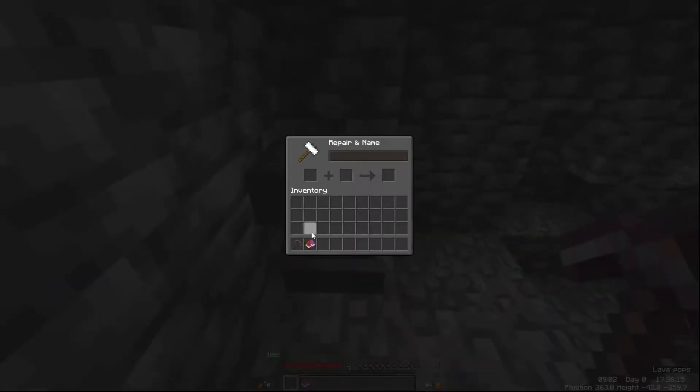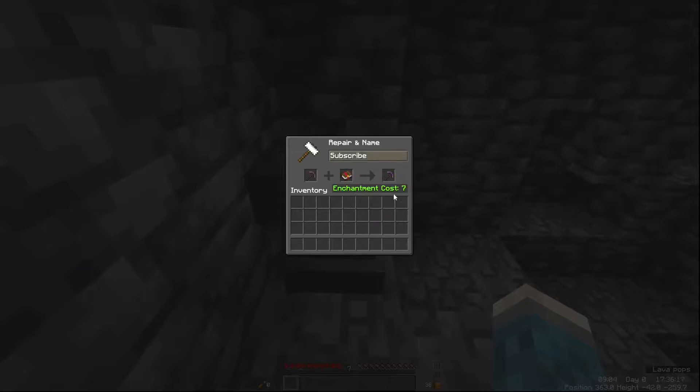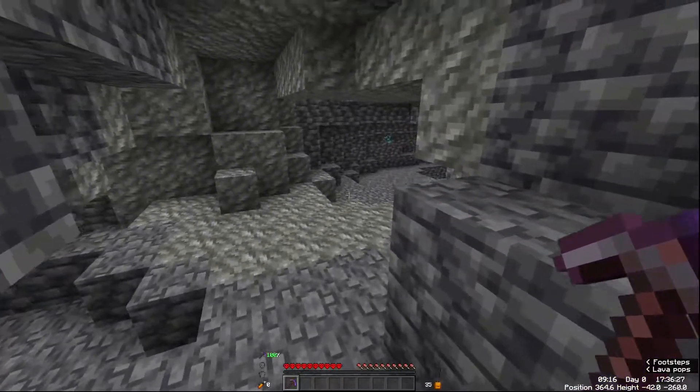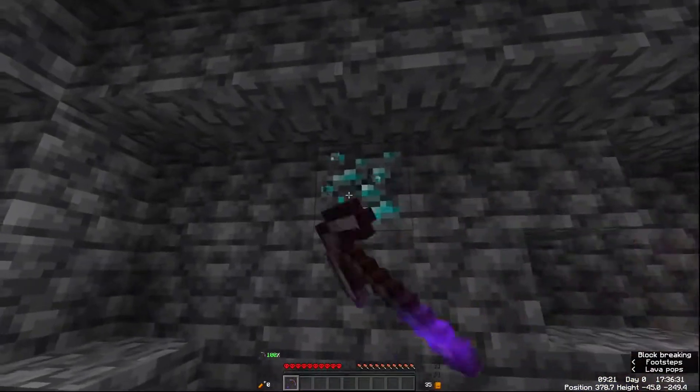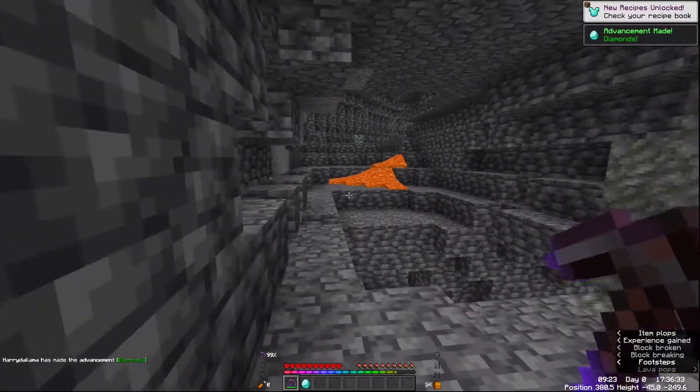The first thing I recommend doing is obviously enchanting your pickaxe with Fortune 3 so you get increased diamond drops. Method number one of finding diamonds is just exploring the new caves. It's a pretty simple method and you do end up finding quite a lot of diamonds.